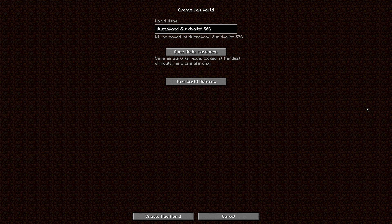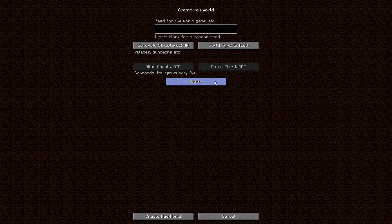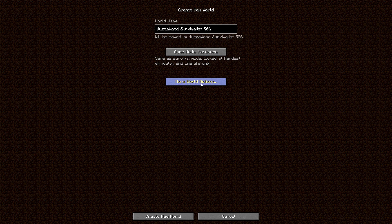Hello everybody, welcome back, it's Muzzlewood here. Yet again we find ourselves back at the game creation page because of my unfortunate death in season five. So here we are — Muzzlewood Survivalist season six, hardcore, no seed, just letting Minecraft do its thing. Let's rock and roll, create new world.